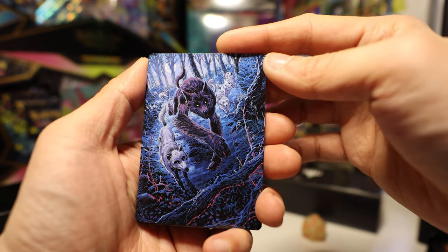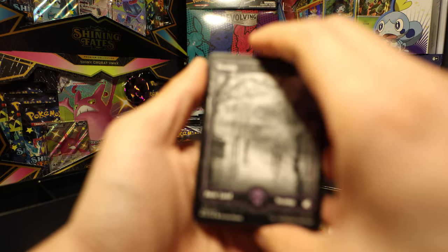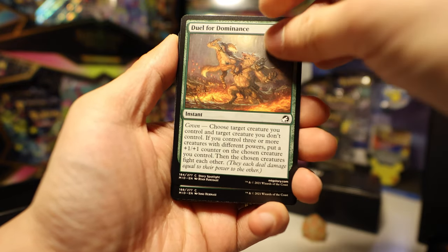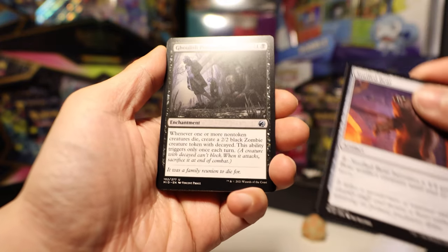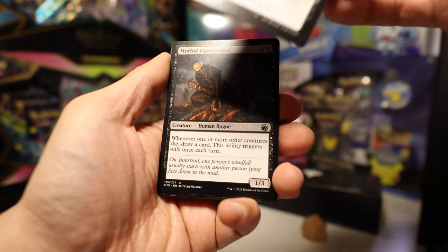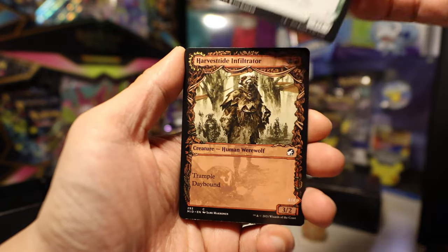We got a werewolf with a bunch of smaller regular wolves. And we got another full art land — pretty cool. Duel for Dominance. Howl of the Hunt. Stuffed Bear — that's funny, and it comes to life with two mana. Ghoulish Procession. Morbid Opportunist. Deathbonnet Sprout — funny, I like mushroom creatures.